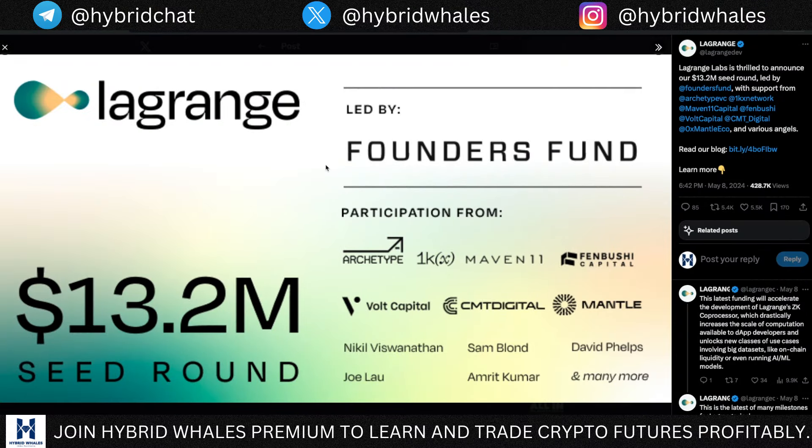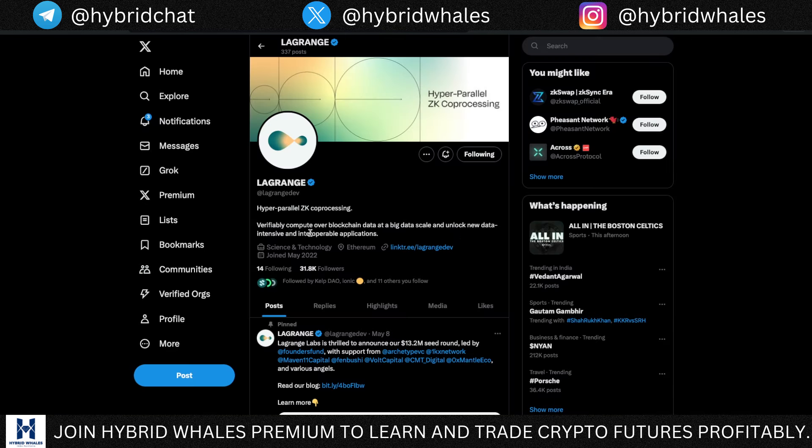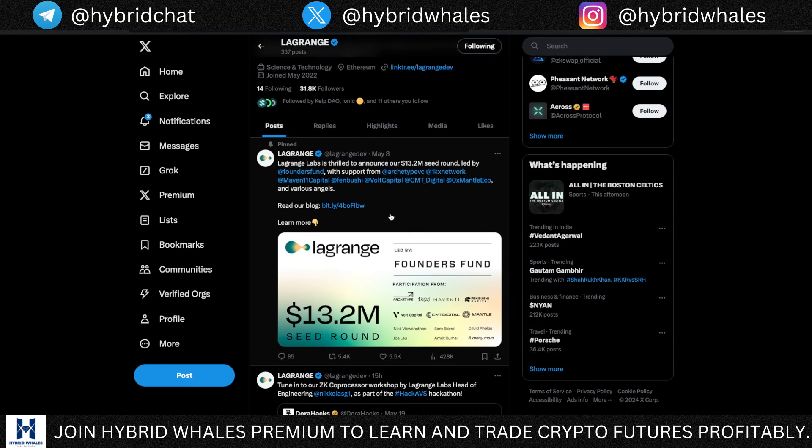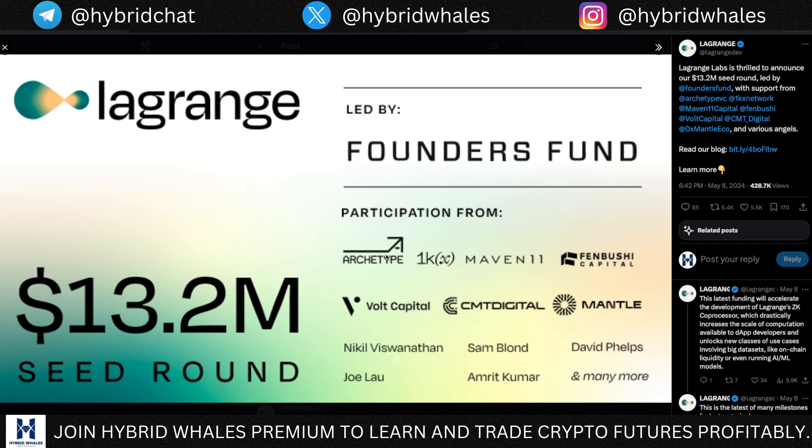Welcome back to Hybrid Whales. So what is Lagrange? On their Twitter page, it's described as a hyper-parallel ZK co-processing protocol — you can verifiably compute over blockchain data at a big data scale and unlock new data-intensive and interoperable applications. This is something new and it does not have many competitors. They also have a $13.2 million seed round, so they have a lot of funding.